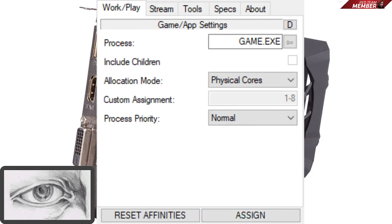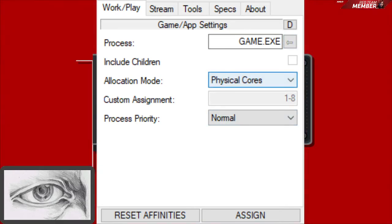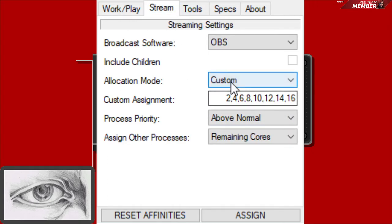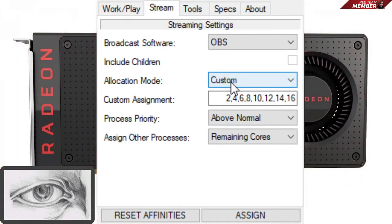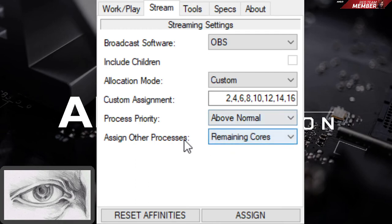Now I'll show you how to use CPU cores for high thread-count CPUs. For your game, choose physical cores — there's no more priority setting there. On the stream tab, go to custom allocation mode and assign 8 SMT cores with above normal priority. All other processes are then assigned to the remaining cores.